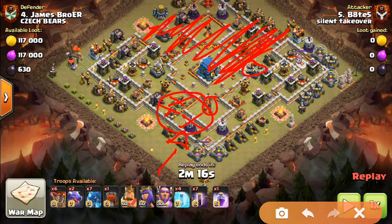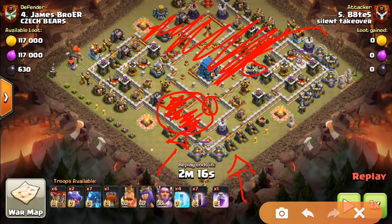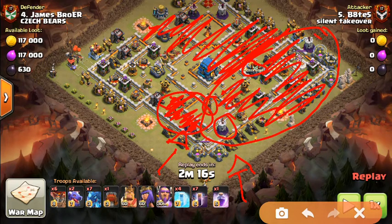The final phase is the bats. The dragons have taken out the top section and also pulled the CC, and the loons have cleared this area. The bats are going to be placed at 6 o'clock. Looking at the path they end up taking, he only needs to use his freeze spells on the wizz tower, then nothing all the way up to about 3 o'clock where there's another wizz tower — so he'll use two more freeze spells there.